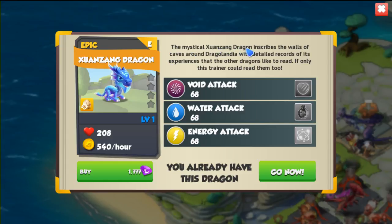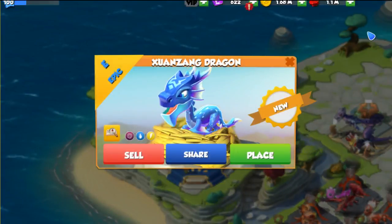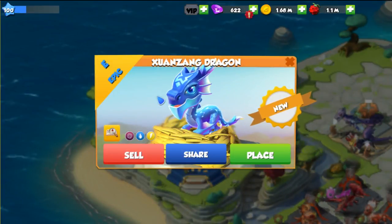The mystical Xuanzang dragon describes the walls of caves around Dragolandia with detailed records of its experiences that the other dragons like to read. If only this trainer could read them too. This dragon has a base stat of 68, which makes it a pretty good dragon if you want to use it in battles, but I'm not really sure which of these elements is its main element, so that might not be a good thing for this dragon.